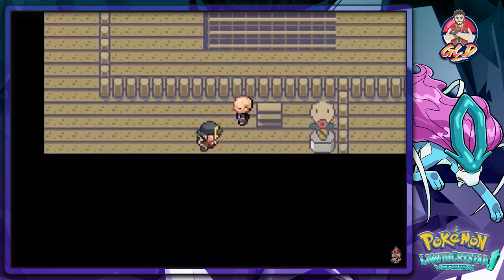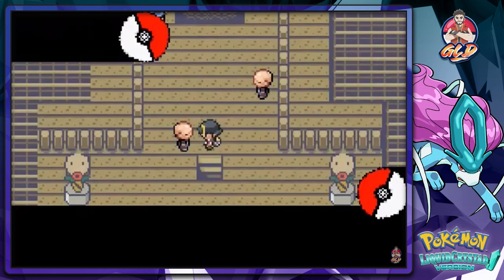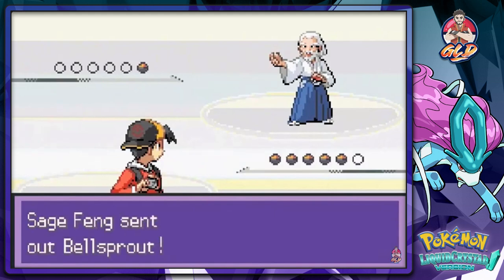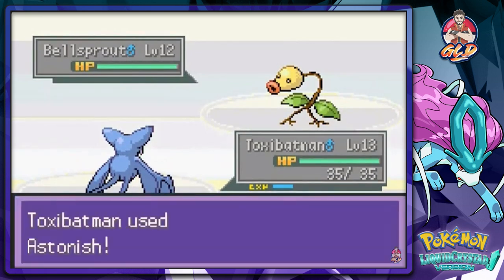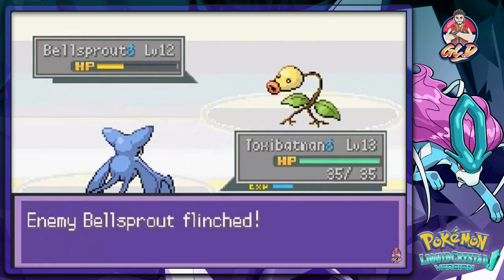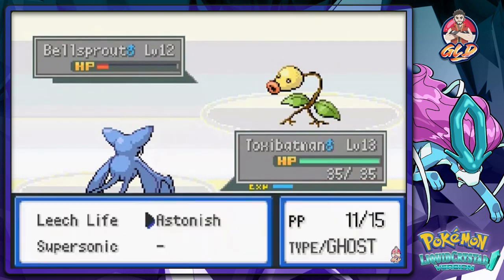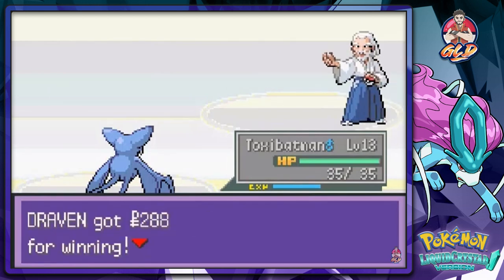We already battled these guys, now it is time to battle the rest. I trained to find enlightenment in Pokemon. Let's see what your enlightenment says — Sage Fang wants a battle, coming out with a Bellsprout. Toxa Batman for the win with ghost type attacks. Astonish — critical hit! Another Astonish — two for flinching! Two for flinching again and you faint! Sage Fang has been defeated.